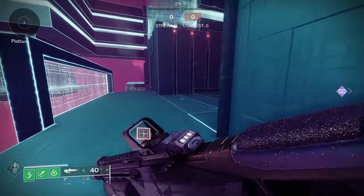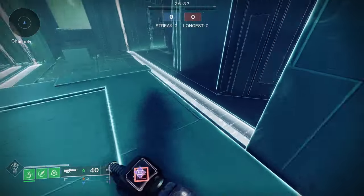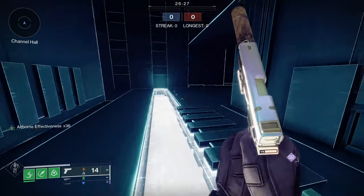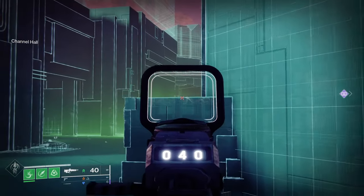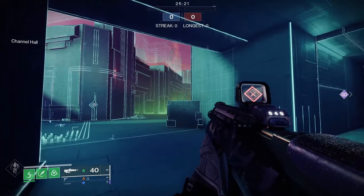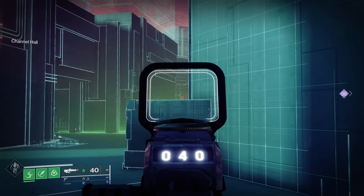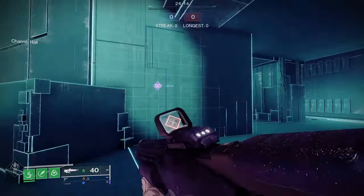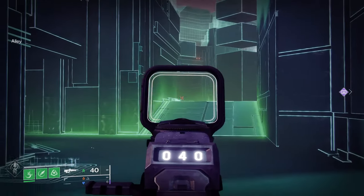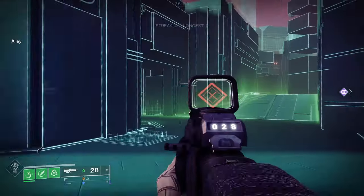Let's talk about the left path. I really like this one because you slide out and you have this disgusting head glitch. I got deleted by someone with a box-breathing scout here — you can barely make yourself visible. You could even just slide out if you're feeling really confident, because a lot of times people just come running out here and won't be looking here. You'll get a pick or something.